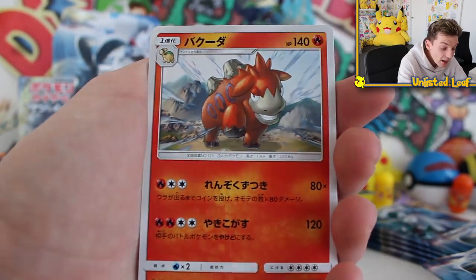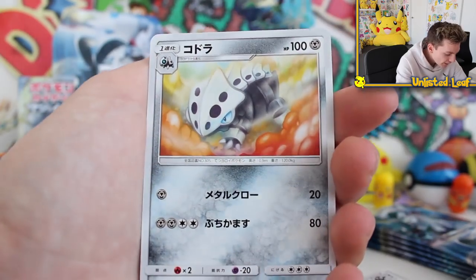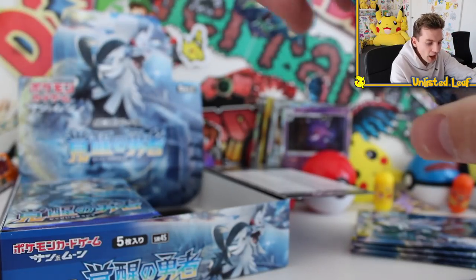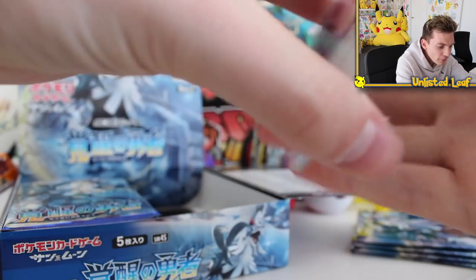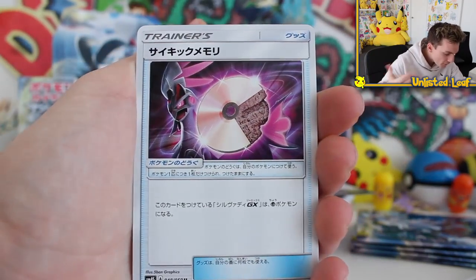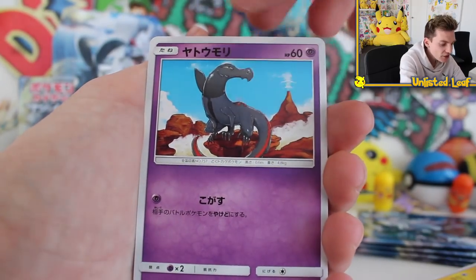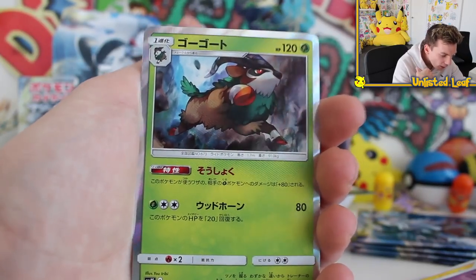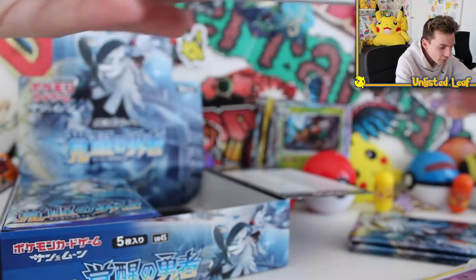As I was trying to say — this is Sun and Moon 4. The next set, I don't think they're doing Sun and Moon 5. Japan literally just announced they're going straight to Ultra Sun, Ultra Moon — the very first Ultra Sun Ultra Moon set is coming out. That was so quick because I remember the very first base set Sun and Moon booster box coming out. We unboxed it and everyone was like 'this is going to be a fantastic set' — we're four deep and already they're changing it. Another holo — we're smoking them right now.